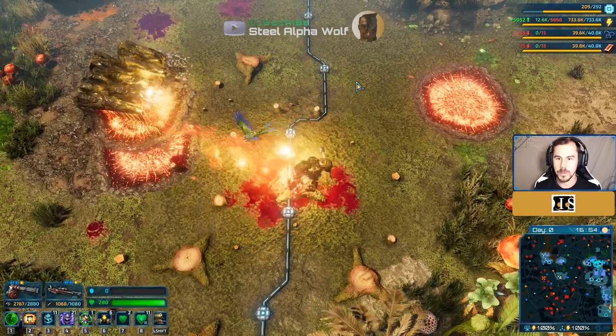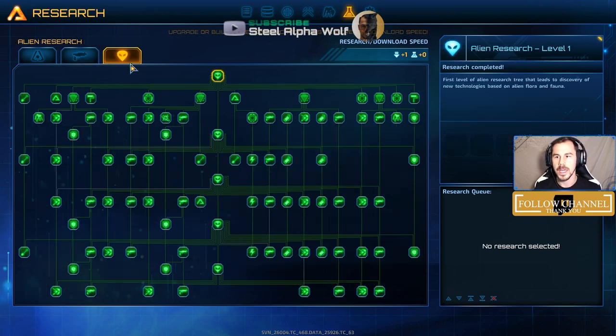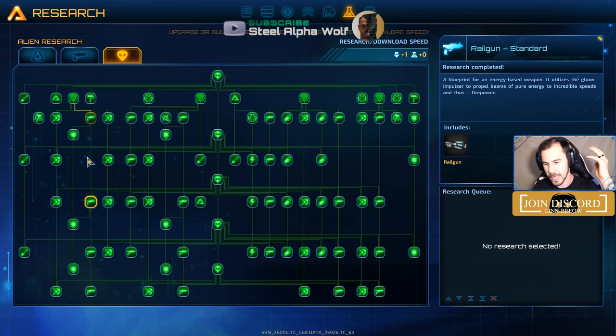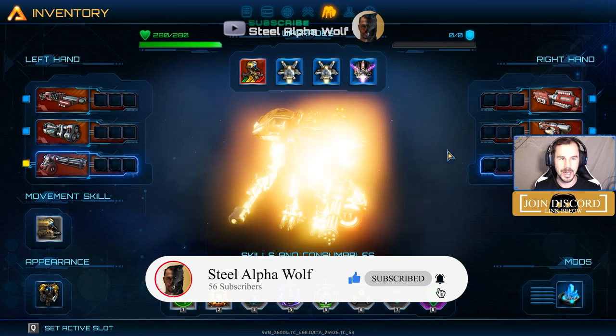The minigun is also super fun — it does a lot of shooting and can be good with some different modding. So: rockets, high caliber, and then the other really powerful option is the railgun. The railgun is definitely one you want to get because its penetration is insane — it can actually penetrate through walls, through cliffs, through everything. That means you can stand behind your walls and just blast.